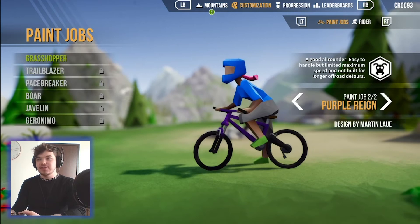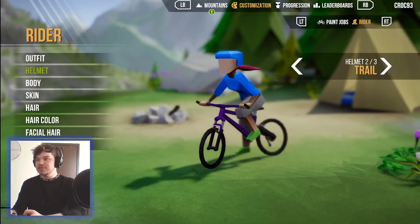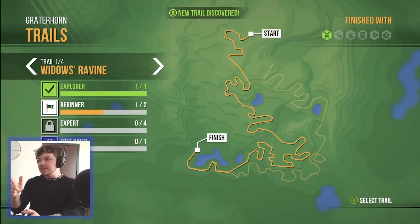I haven't unlocked any characters yet — I've only got the Grasshopper, which is the base character. I'll choose this one. Oh hell yeah, look at this! Let's jump into this trial again and see if I can beat my time records.